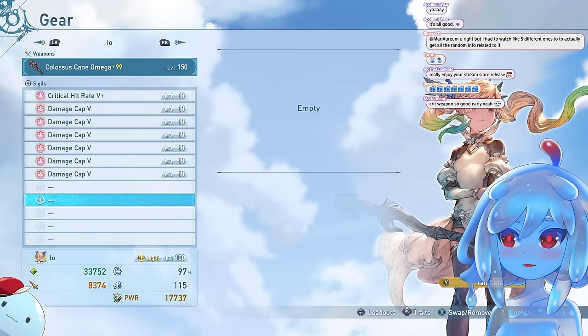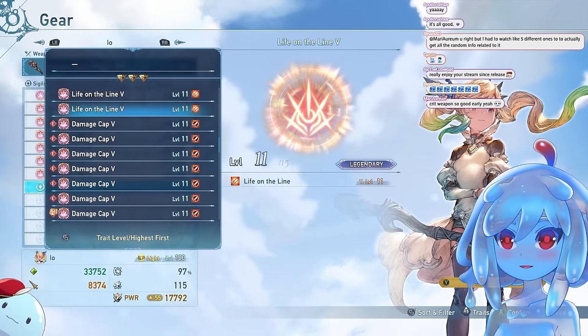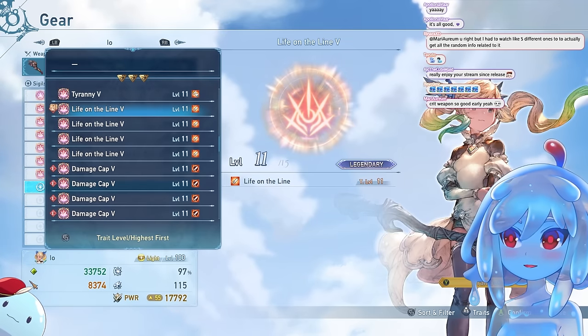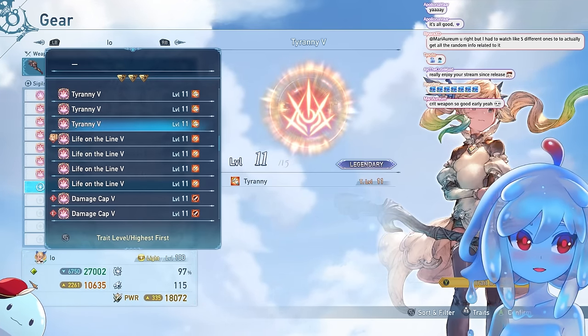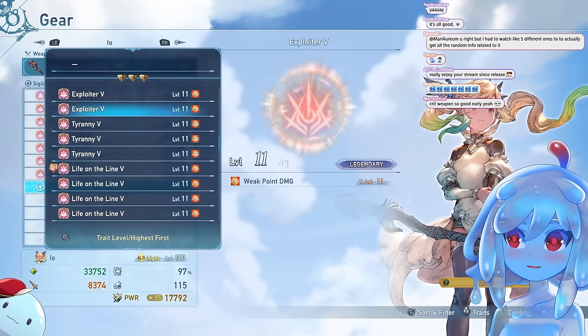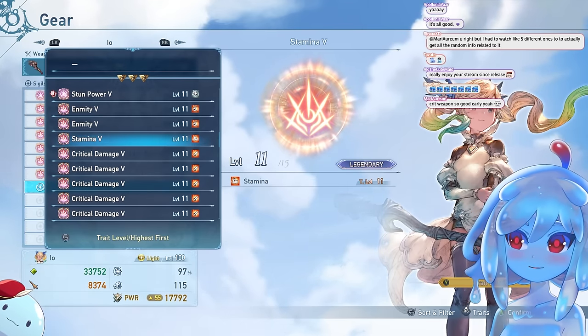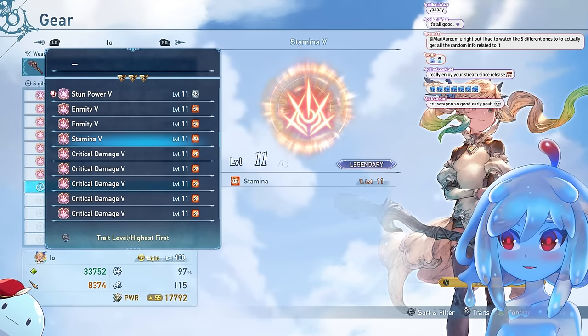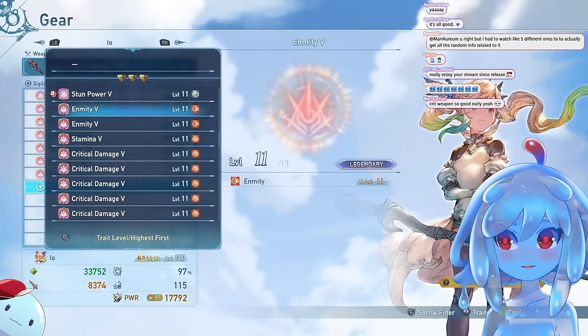After your crit and damage caps, you want a damage modifier. You could run Life on the Line if you don't have healers since you can heal yourself. You could run enmity, but enmity is kind of rough to get. Stamina is pretty safe, especially if you have a way to heal yourself. You could also run charge attack or something like that.